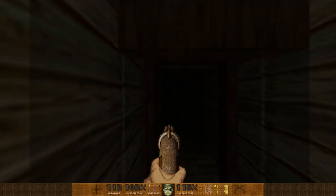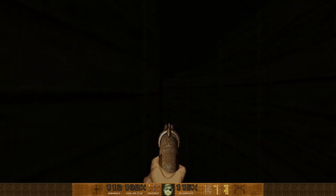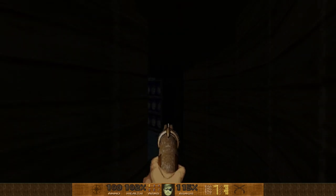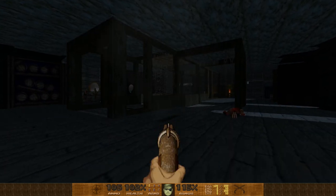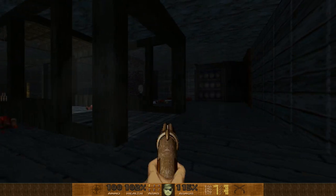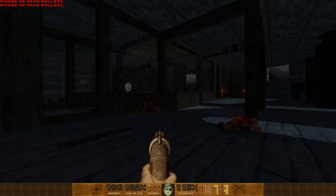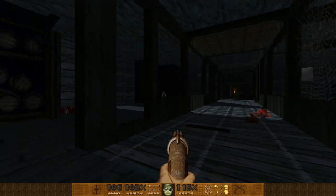We're going down deeper into the bowels of the ship. And here they are — the explosive barrels! What pirate movie or video game doesn't have explosive gunpowder barrels? You've gotta have them. And that's a neat spider web — no one's been down here for a long time.